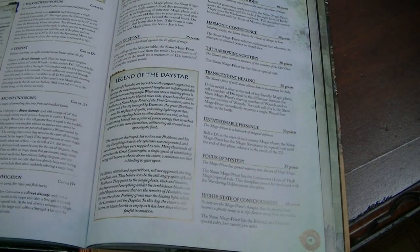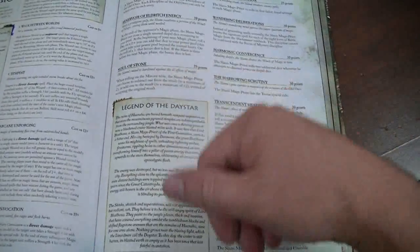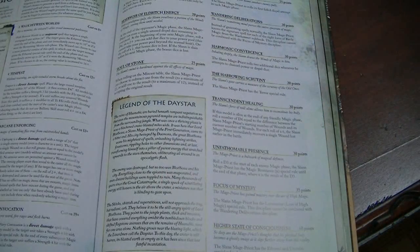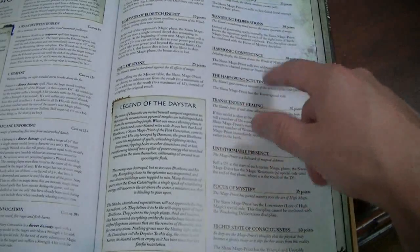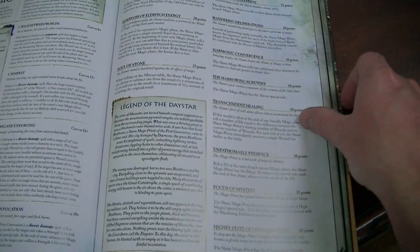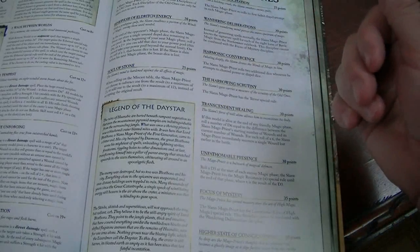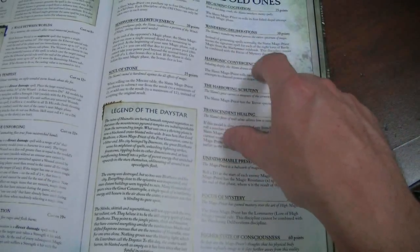600 points might not be enough for your heroes and you can bring it up to a nice 2,500. One thing to look for is miscast manipulation, which you have with Soul of Stone, allowing you to bump the miscast result up or down one — but not ignore it. Harmonic Conversion allows you to roll another two dice for channeling. You can't have Lore Master for any lore, which I think you used to be able to do. But you can have Wandering Deliberations, which gives you the signature spell of all eight lores.